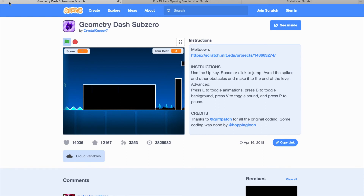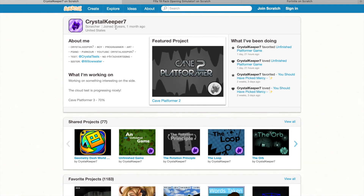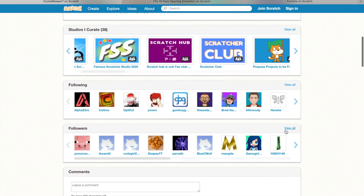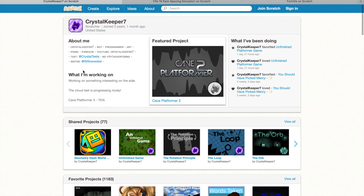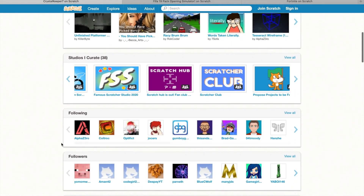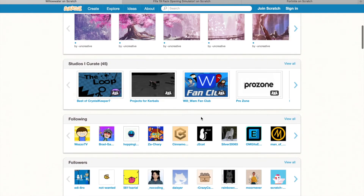Crystalkeeper7 is pretty popular, but not as popular as Griffpatch or any other popular Scratchers, and he doesn't make games as often. All his games are pretty good, but he doesn't have much followers compared to Griffpatch — he has 6,224. He is a programmer, he likes all these things. He does have a sister, and her name is Willow Water. Let's see how many followers she has.